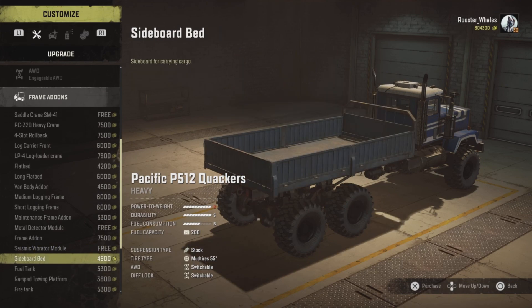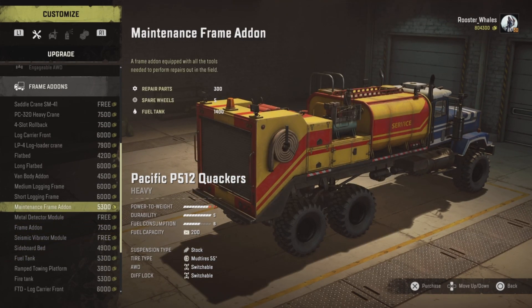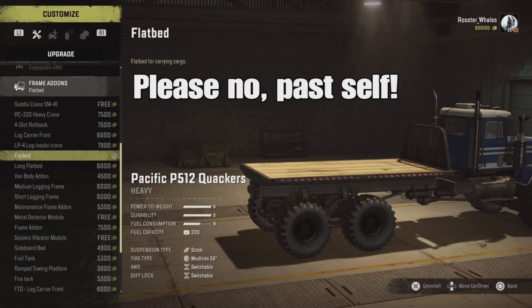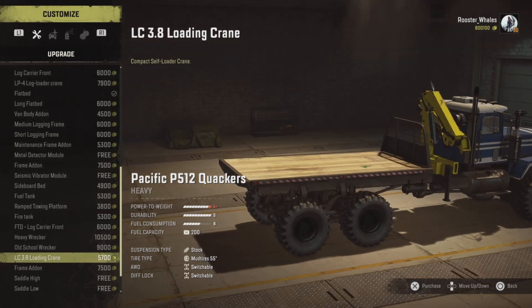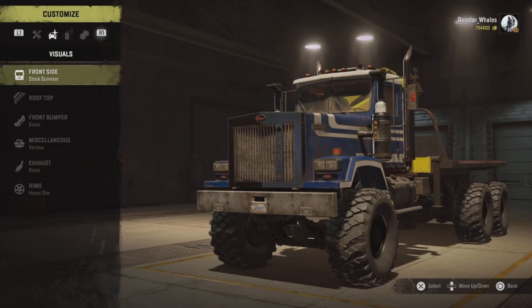This does have a three-slot bed as well, so if we need that at any point we can use it. I might just do a flat bed and then maybe a crane just in case. The only loader crane I have is the LC 3.8, so we'll do that.